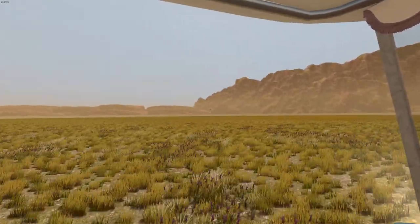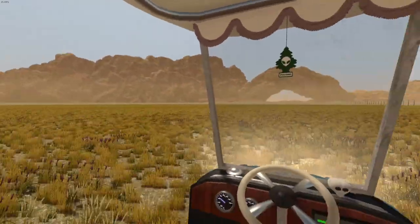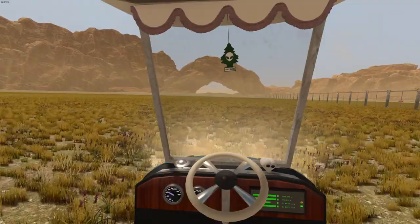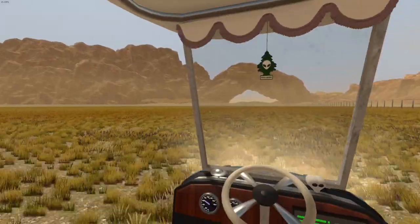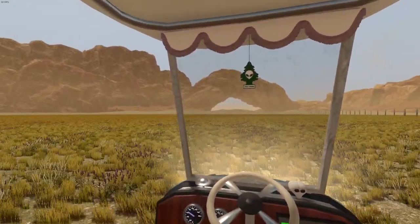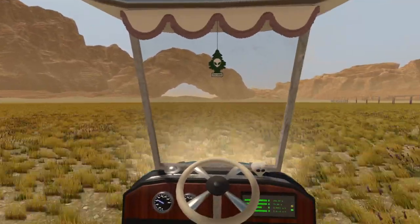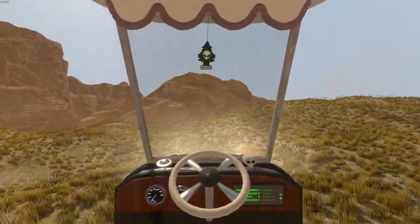Those trees over there are just floating tree assets, just floating in the air. I don't know why the developer Blago decided to make them float - I guess to make it look like they're far away, because if you put them on the ground you may not be able to see them from inside the map. We can travel on the outside of the fence, and there is an event that causes a crashed UFO to show up around here somewhere, which I might explore in a minute.